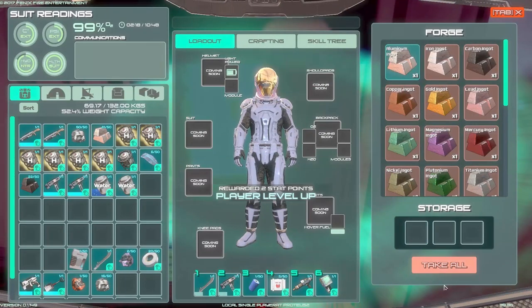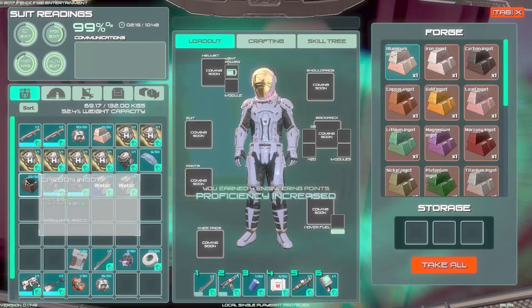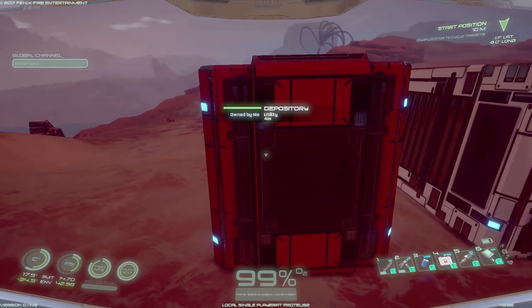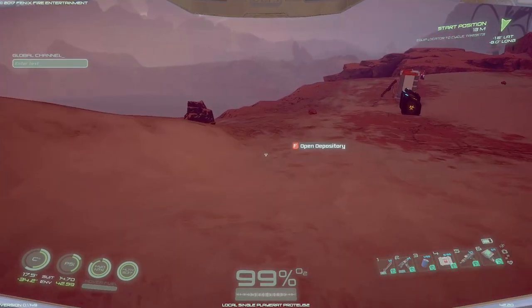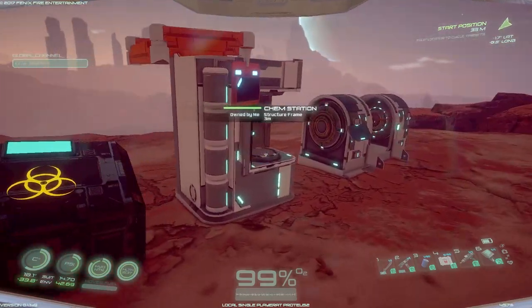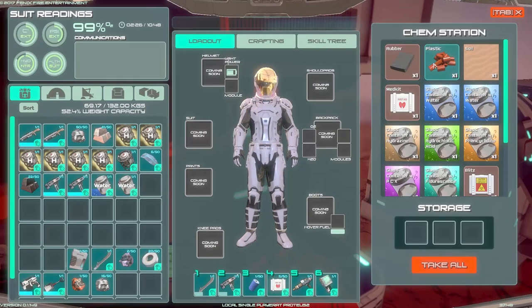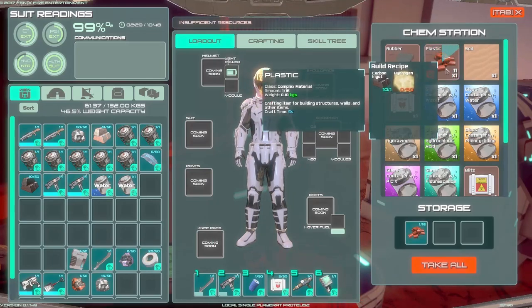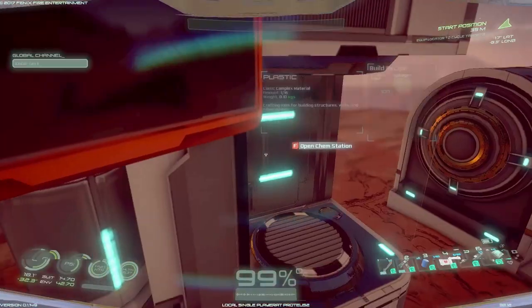Oh, the glare. Let's go ahead and grab the carbon ingots. What in the world was I going to make with this stuff? I cannot remember, there was a reason that I was grabbing it, but let's go ahead and make it anyway. We're going to do plastic - I'm going to get a lot of plastic for some reason. Cannot remember why.